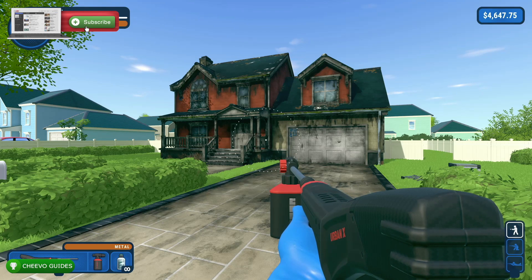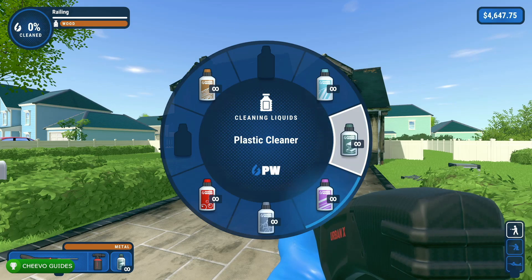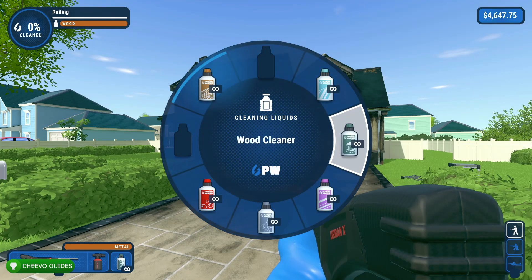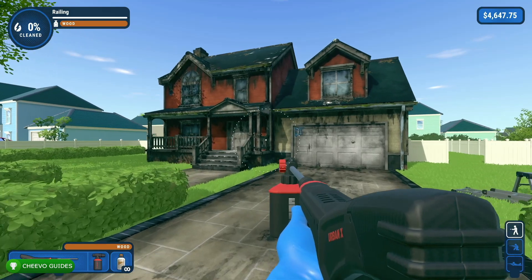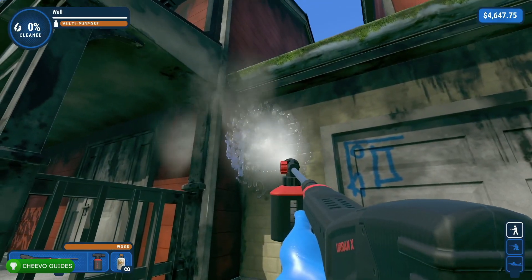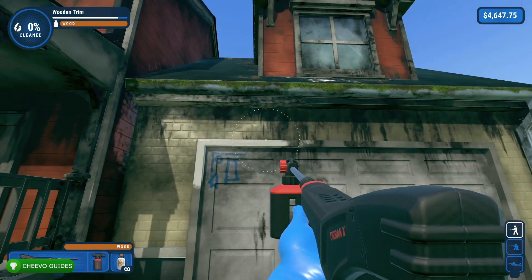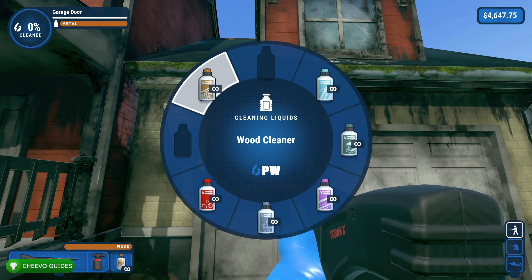Really only if you missed an achievement along the way or maybe messed one up. For instance, maybe you messed up the gnome on top of the house, or you messed up cleaning the firehouse tower, or maybe you messed up cleaning the gutters first on the house. If you messed up any of those types of jobs, it can be a real hassle to go back and clean the whole job to 100% again.